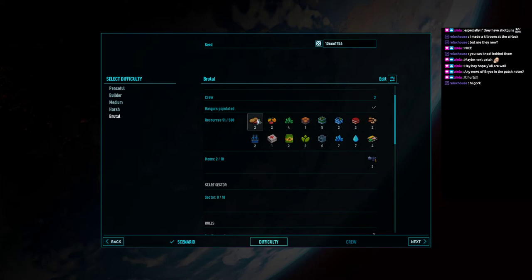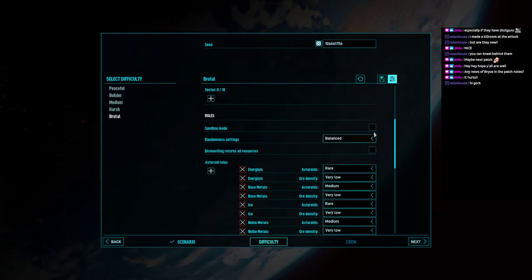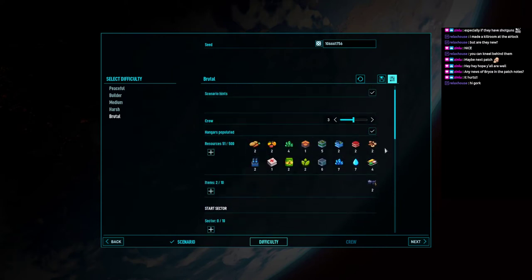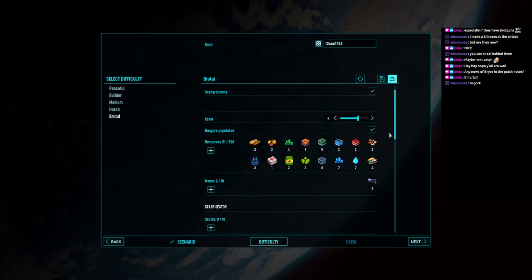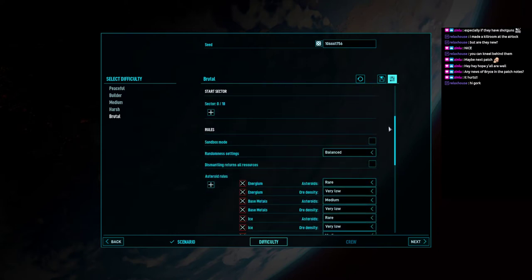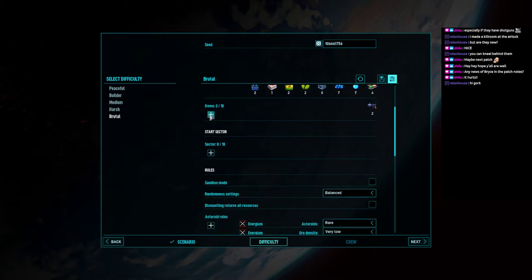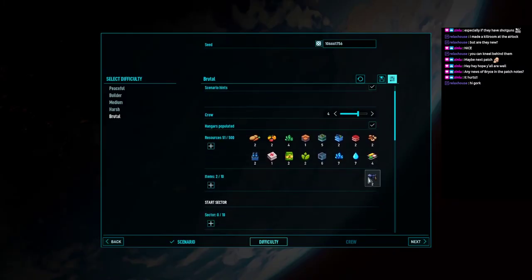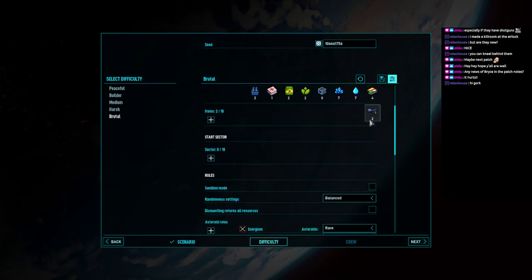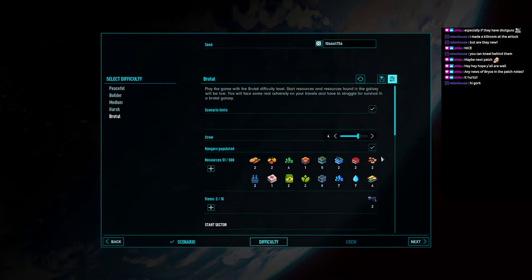You can edit this just like with the other game modes and change individual difficulty settings. The resources we start with are very low. I'm going to increase our starting crew by one because I think having three crew members is very tedious. We're only starting with two pistols, so that's actually super difficult. We're going to be boarding alien derelicts on the hardest possible difficulty with only two crew members with pistols.